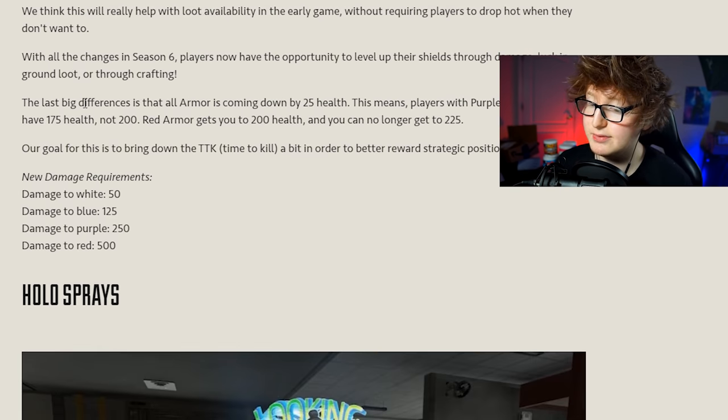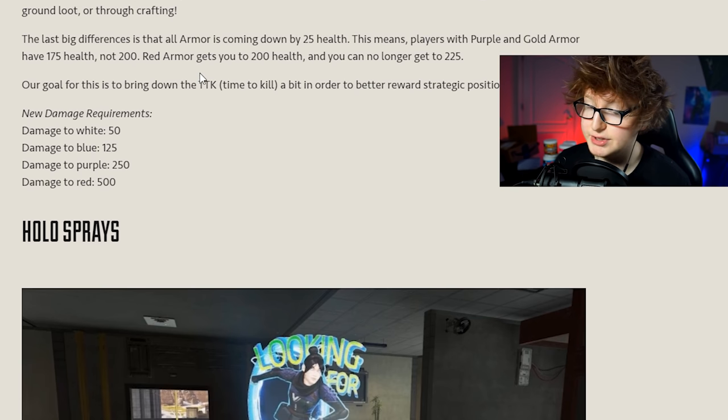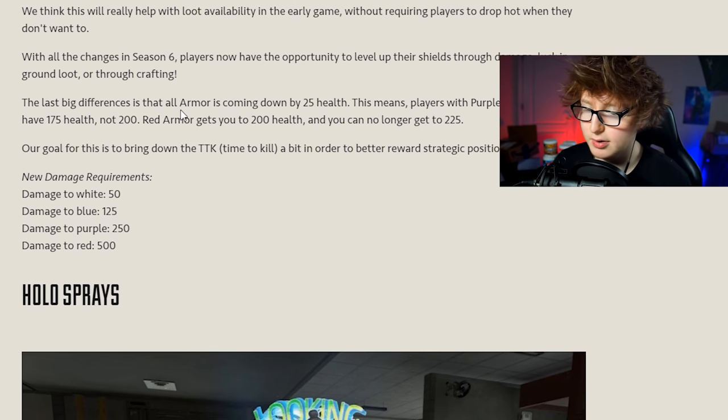The last big difference has to do with time-to-kill. Apex has done a great job balancing this, but 225 health with red armor plus things like Gibraltar's fortification passive all stacked up and made people take too long to kill, ruining the pacing of fights. So they reduced all armor by 25 HP. White armor starts with 25 health, blue 50, purple 75, and red is the only armor that gives 100 more. Gold armor also gives 75 extra armor, same as purple.